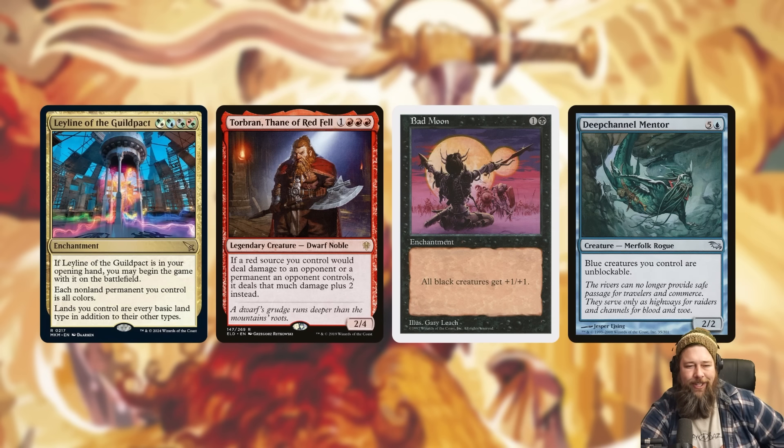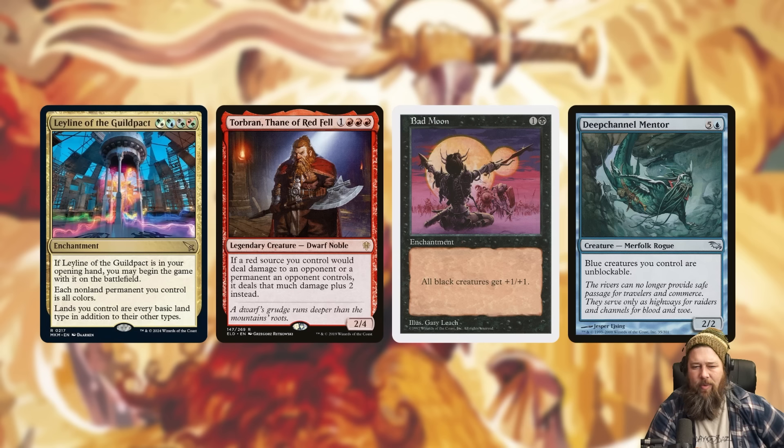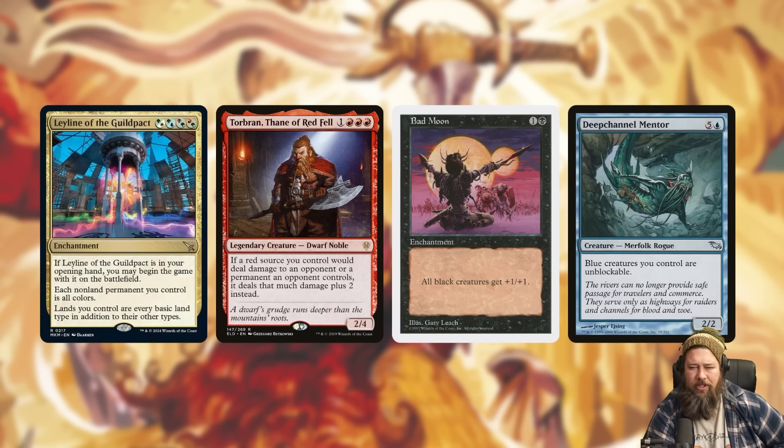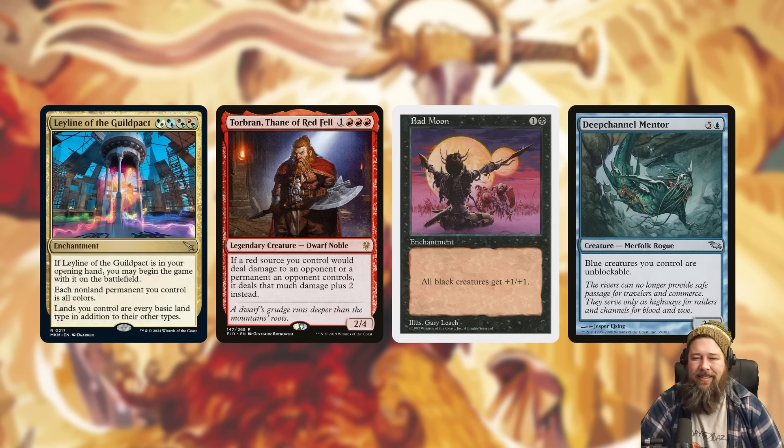The color-shifting ability can do some janky things. Your Torbrán adds damage to red sources, but all your things will be red, so it adds damage to any of your sources. Bad Moon pumps black creatures, but Torbrán will technically be a black creature. Deep Channel Mentor makes blue creatures unblockable, but your Torbrán will actually be a blue creature too — so it'll be unblockable and pumped by Bad Moon, and your Torbrán will be adding damage to Deep Channel Mentor which is also red. That's the kind of stuff you can do, although the same issue applies: if your opponent just blows up the Leyline, your deck falls apart.